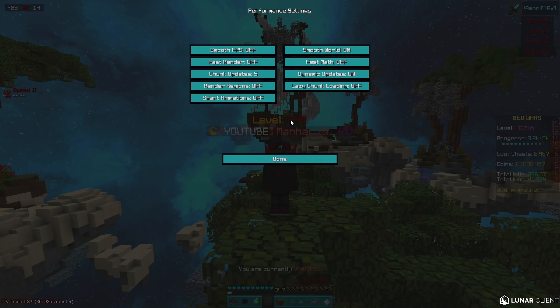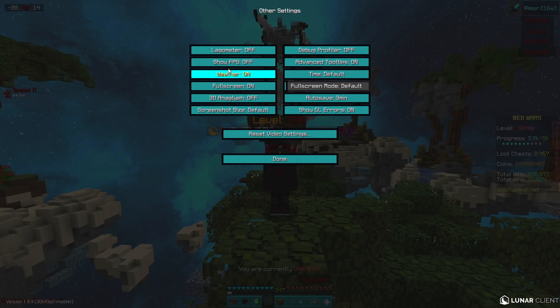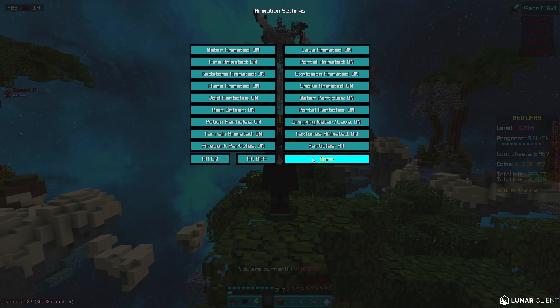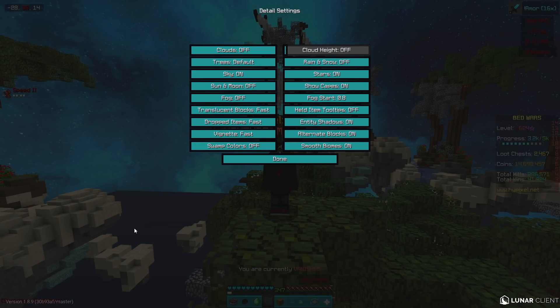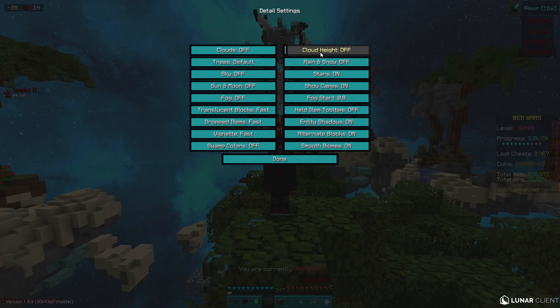For performance, you can just copy all these — I have one option off because it gives me more FPS. For animations I have all on. For details, you can copy all these. Make sure to have the sky off so you can see the bottom of your sky, because if you have it on it's just black, but if you turn it off you'll be able to see it. I have the sun off and I don't really use shaders.